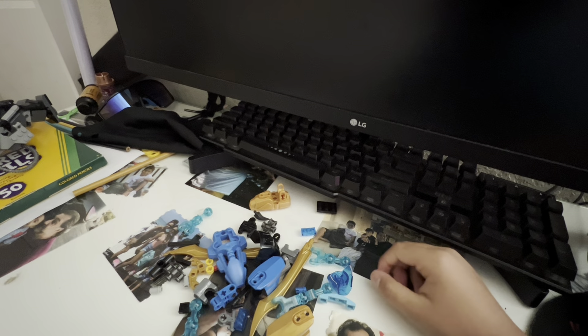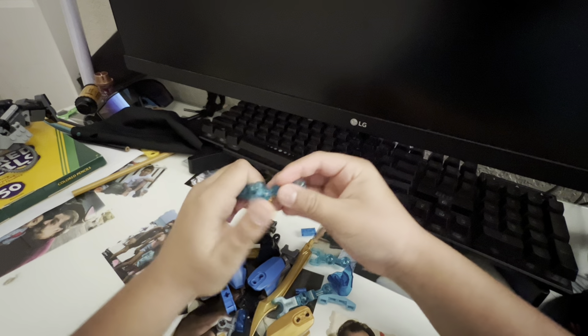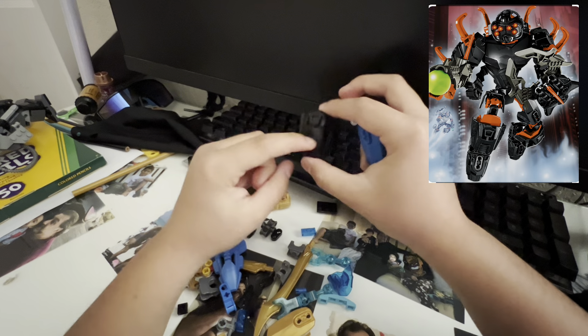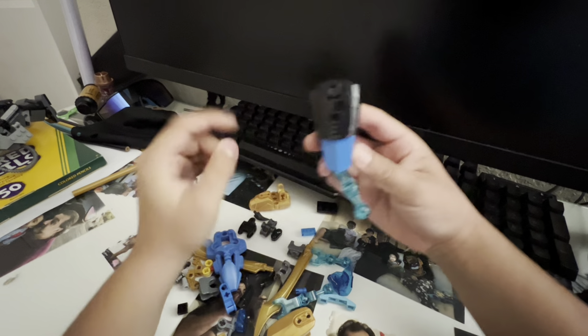Alright, first you want to start off with his arm. I'm going to want these two Translite Blue CCBS joints. Then we'll do that. Then this size 5-inch Hero Factory shell in blue that came with a Hulk attraction figure. Then this piece - the Hero Factory shoulder pad piece from Core Hunter.